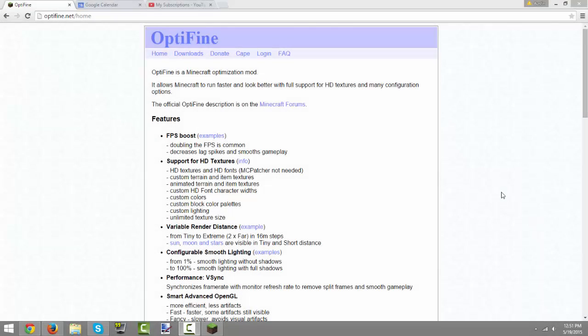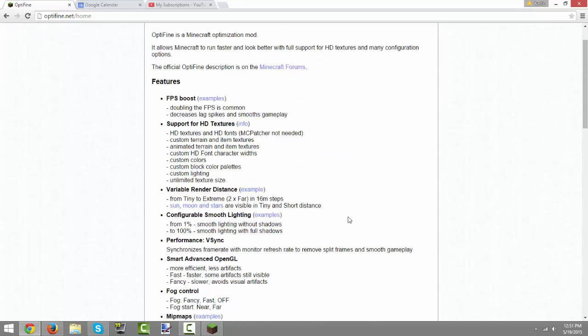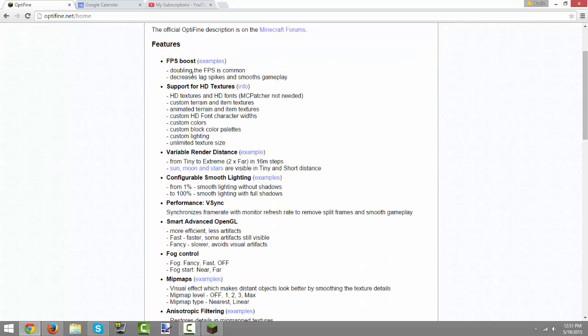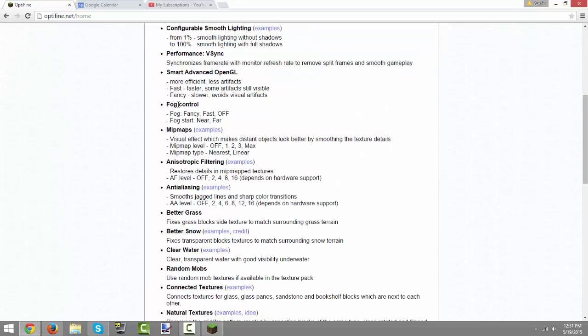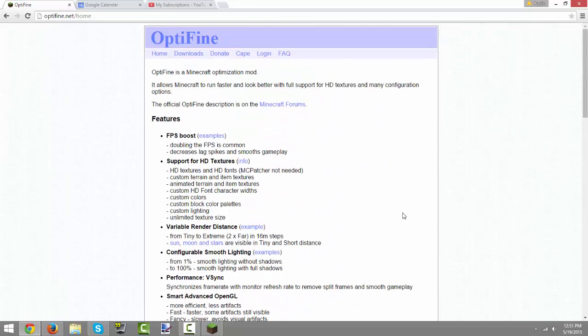Hey there, what is going on guys, Kirby here. Today I'm letting you know that Optifine 1.8.4 is available to download and use. Optifine is a program that helps you with FPS boost and all these different things. I had made a video previously showing you how to install it, but I'm going to show you again because the 1.8.4 version is now available.